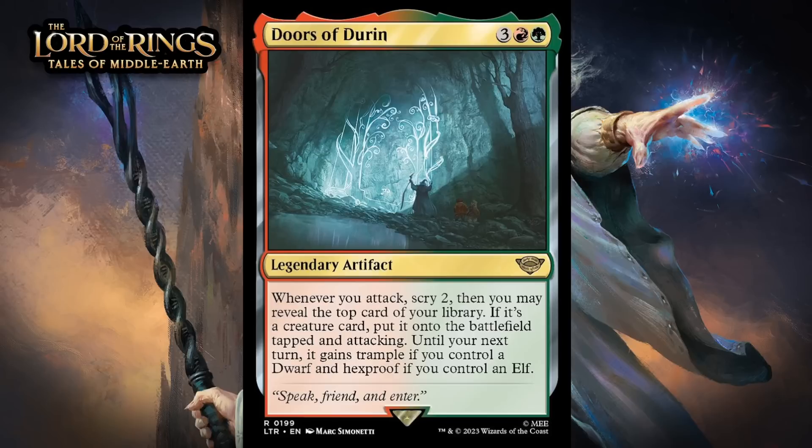Next up, it's Doors of Durin, which for three generic, a red, and a green, is a rare legendary artifact. Whenever you attack, scry 2, then you may reveal the top card of your library. If it's a creature card, put it onto the battlefield tapped and attacking. Until your next turn, it gains trample if you control a dwarf, and hexproof if you control an elf. This will usually do something the turn you play it, and that's important because it costs 5 mana. Once you attack and scry 2, you have a pretty solid shot at revealing a creature to put into play attacking. You will whiff sometimes, but in your typical 15-creature deck when you get to scry 2, you're normally going to find what you're looking for. I think this will do enough to be a pretty good card overall — I'm giving it a B+.